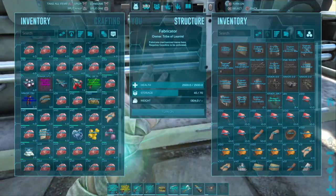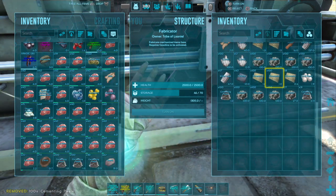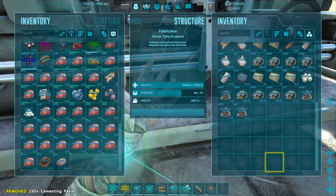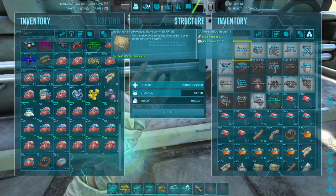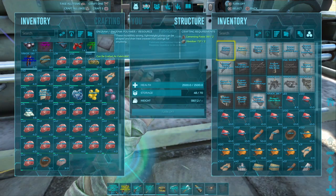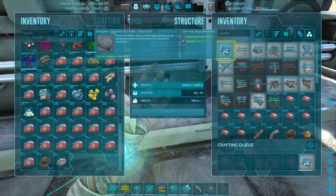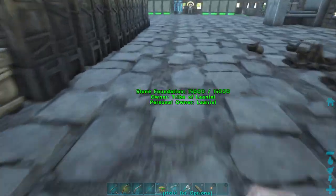Let's store the cementing paste in here. Cementing paste together with obsidian gives us polymers. We might as well make more polymers because they're good for all the high-end stuff and it takes a while to make them.